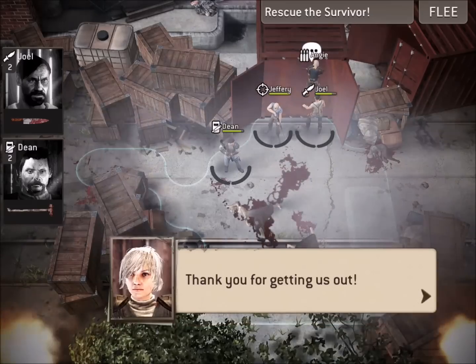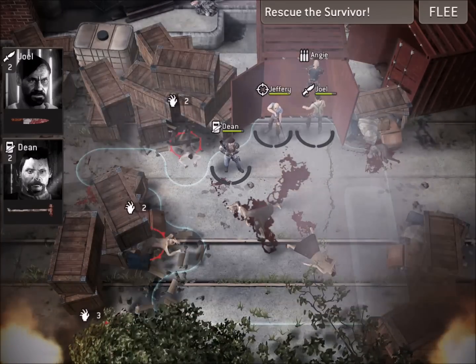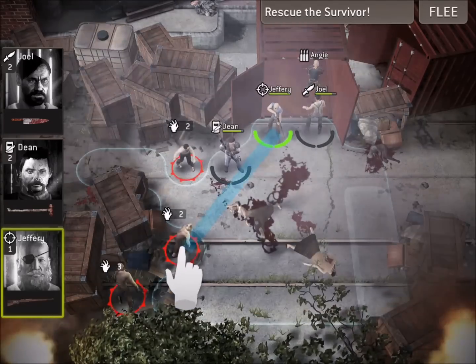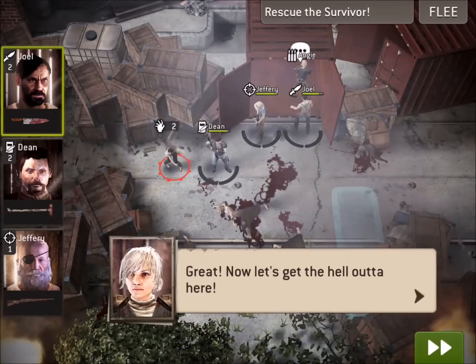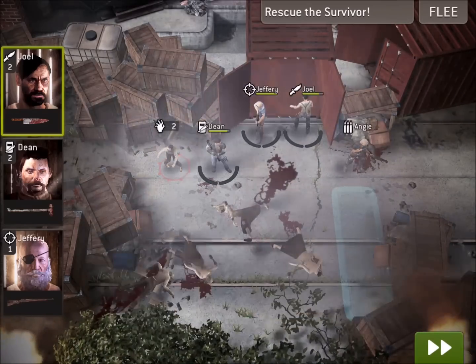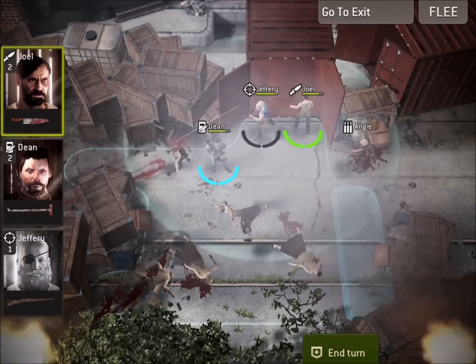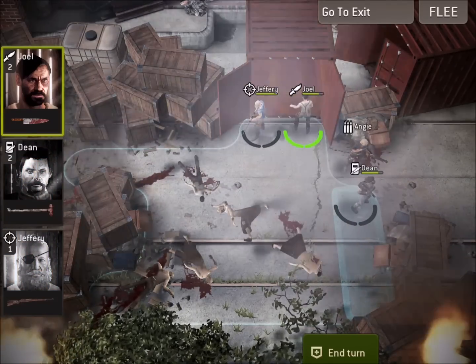Now what we can do is move over and get these survivors out of here. I'm going to move slowly just to make sure there are no walkers that are going to appear. You can see we've got Jeffrey, who is a hunter. The nice thing about hunters is that you can shoot from a long ways away — he just took out two walkers with a long shot there. Pretty nice. We still got one walker here that's going to be in our way, but the goal has changed to go to the exit.